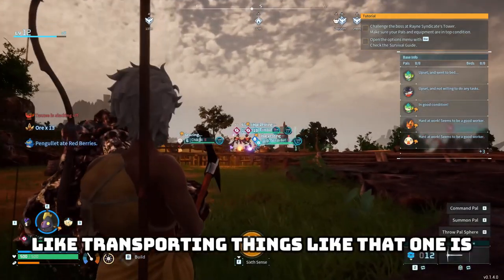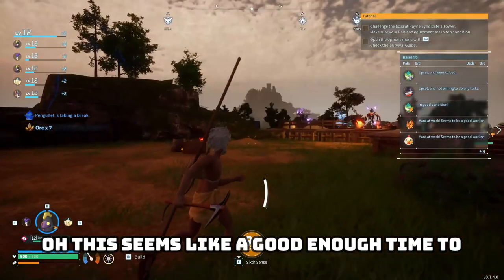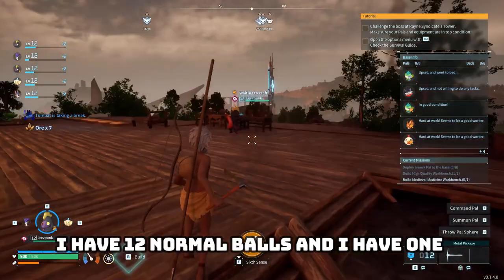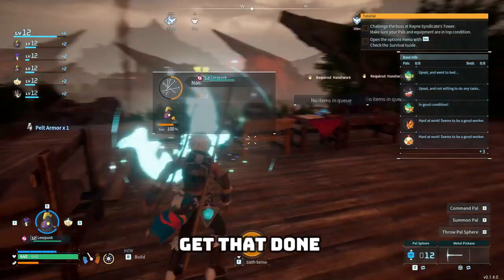Like that one is just repeatedly picking up berries and putting them in chests — which hey, that's fine. This seems like a good enough time to start exploring. How many balls do I have? I have 12 normal balls and one mega sphere. Neat. Armor — good job, Leespunk. Now work on the nails, get that done. Aikthir — I need one leather. Crap, I just used that on my armor.